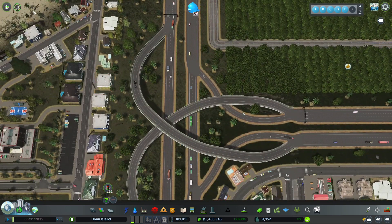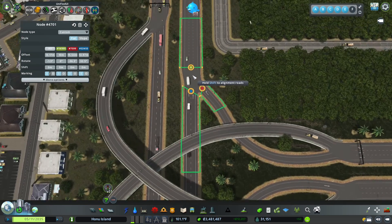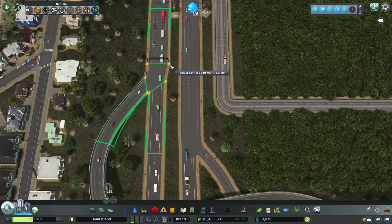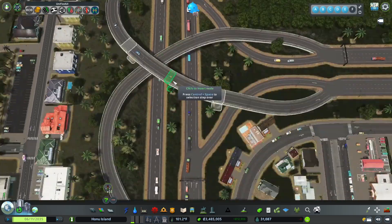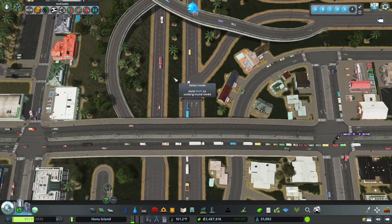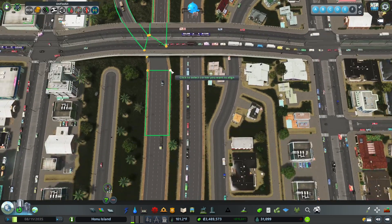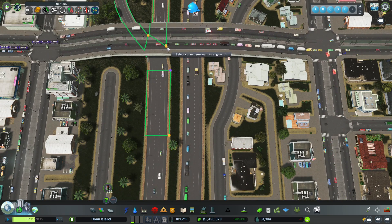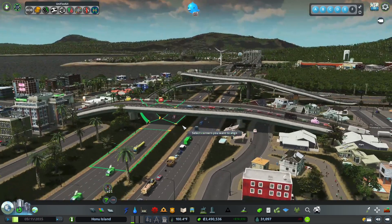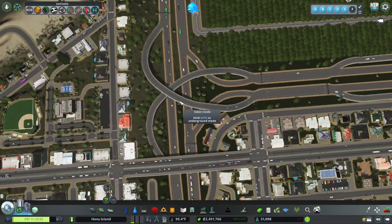We may as well align this road too — if we're going to go this far, may as well go the extra mile. Hold shift to align roads. Yeah, that looks so much nicer. We'll do that for each of these. Oh, if you hold shift by itself it goes into underground mode — that's nice, but I don't need that right now. Our roads are nicely aligned now and we use proper road mathematics.